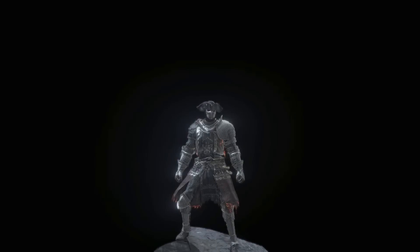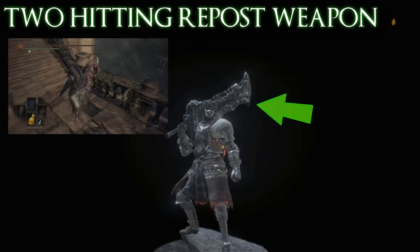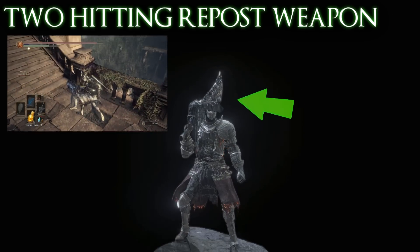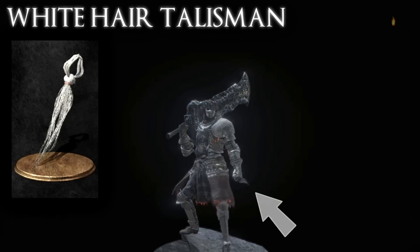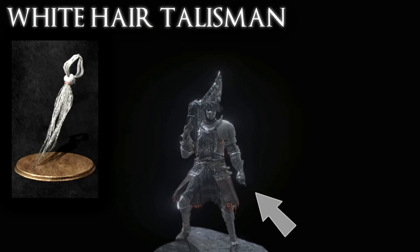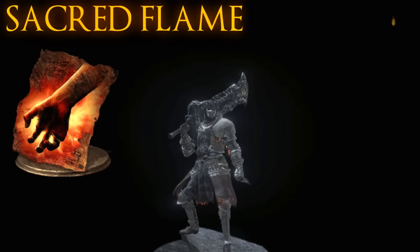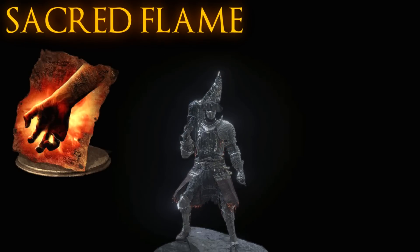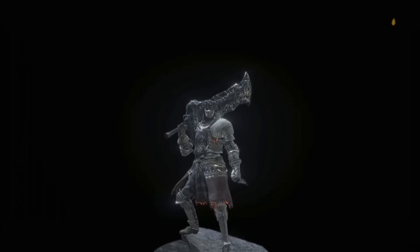In order to do the one-shotting, you'll need a few items. The first item you need is a two-hitting riposte weapon — I use the Fume Ultra Greatsword. The second item you'll need is a White Hair Talisman. And probably the most important item is the spell you'll be using, which is Sacred Flame.